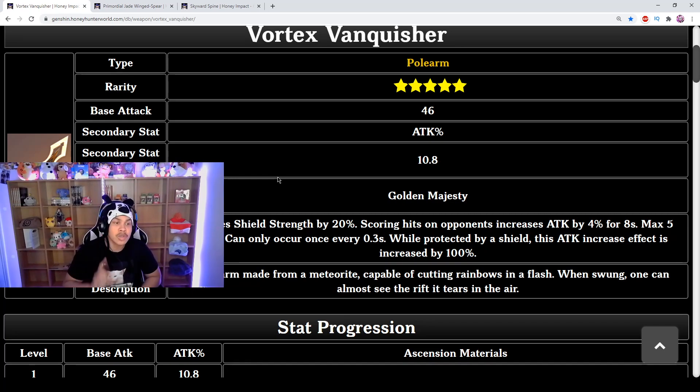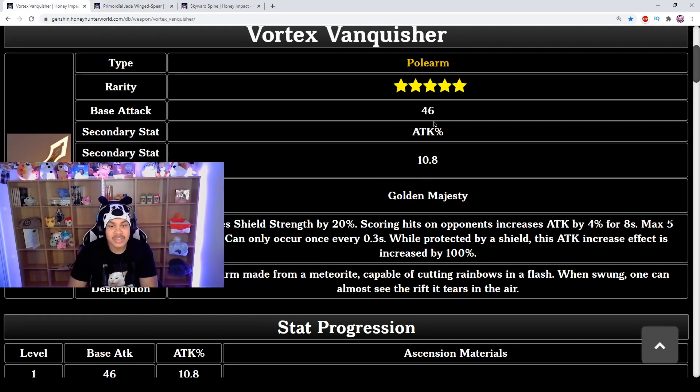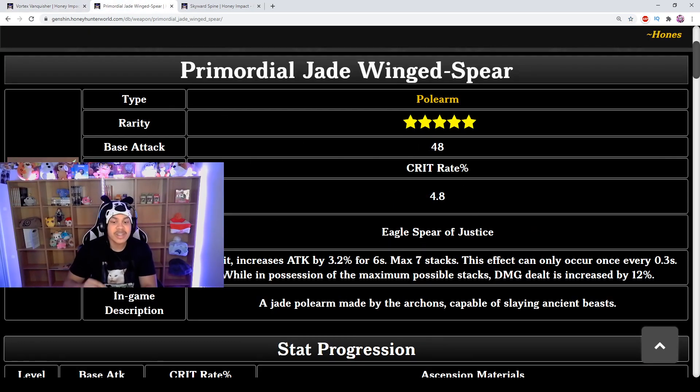Now let's move on to the Primordial Jade Winged-Spear. In my opinion, this one is absolutely broken. This is actually Xiao's spear when he comes out. The base attack is 48 — two points higher than the Vanquisher — and the secondary stat is crit rate, starting at 4.8%. Crit rate is so important in this game; if you have high crit damage and high crit rate you're literally just wiping the field.